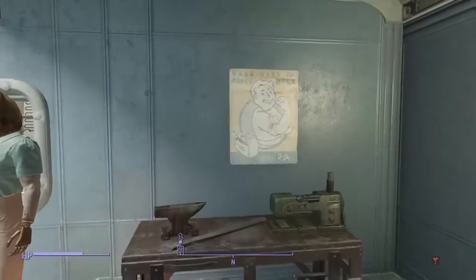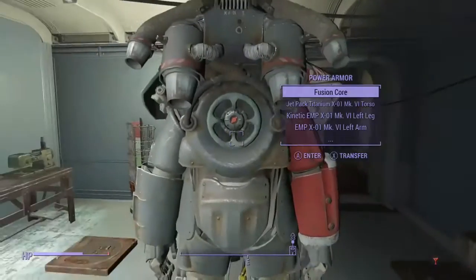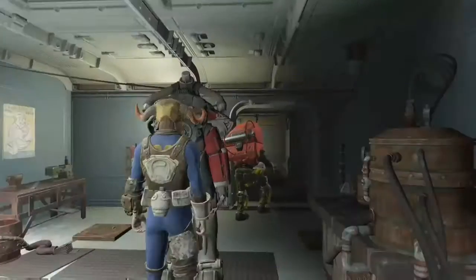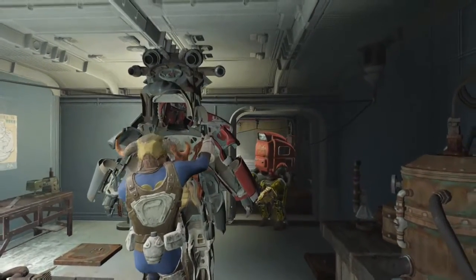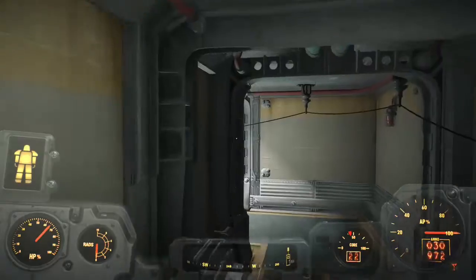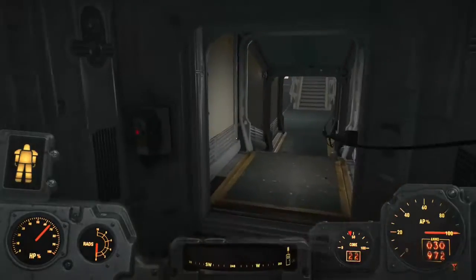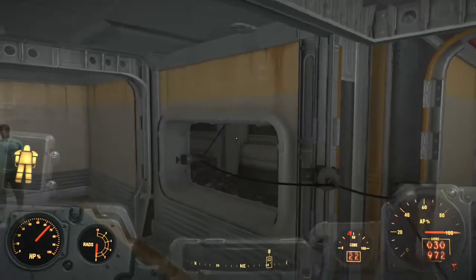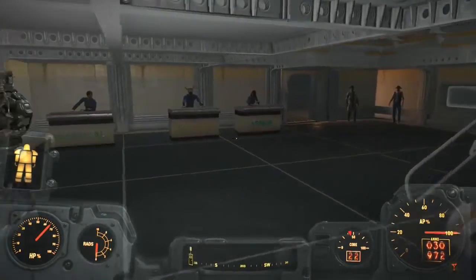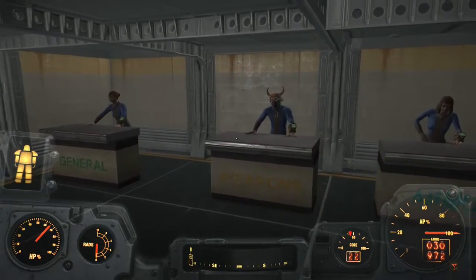There are new Nuka-Cola themed posters and stuff you can put around the vault. As you can see there are wires hanging around — I like to have a lot of lighting in these places. I had to put all these wires on the walls. If you want a laser turret out there you need to do that. There's a robot I created over there on the left, and here's my general weapons and armor.